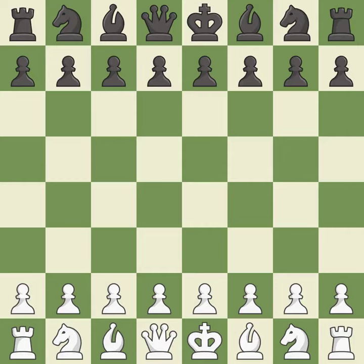Sicilian Defense, Grand Prix Attack. 3. g6 4. Nf3 Bg7 5. Bb5 Nd4. Intense — that was a serious game. White really outplayed black in that one. The opening was balanced, but white was a cut above black in the middle game.